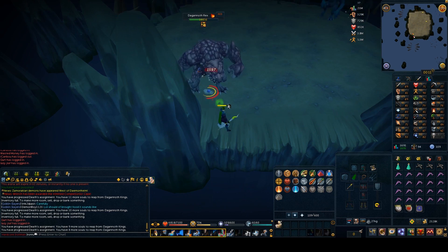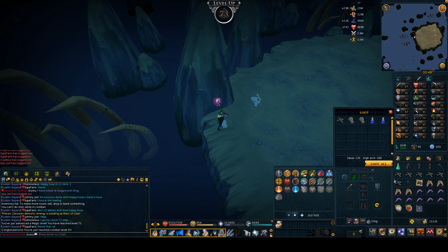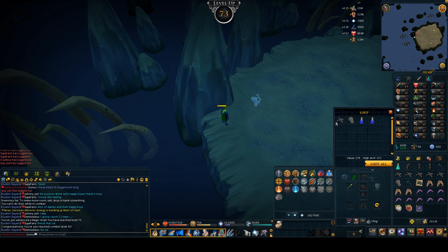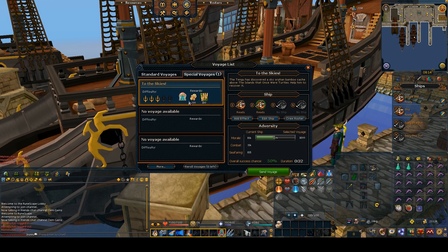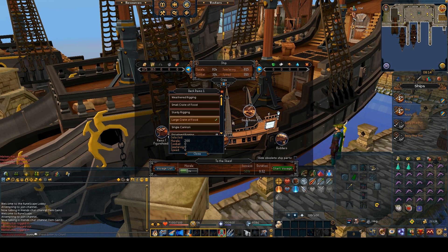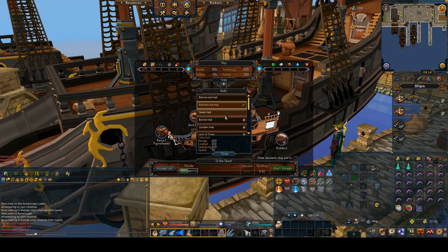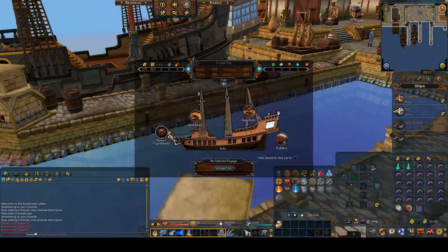I'm going to do this all the way until I get a dragon hatchet — hopefully it doesn't take too many kills. While killing the Dagannoth Kings I managed to hit 73 Magic. They're pretty good magic experience alongside being really safe with this safe spot. Continuing my ports, I do as many special voyages as I can to progress the story as quickly as possible. I take my captain's log everywhere with me so I can right-click and send voyages with it in my pocket slot — this saves me from having to teleport all the way back every time.